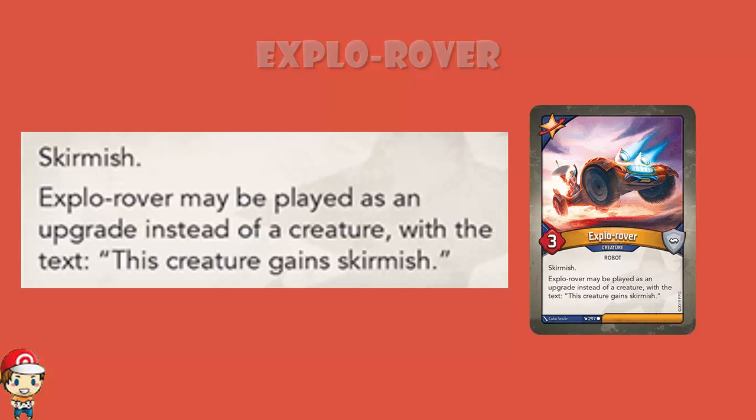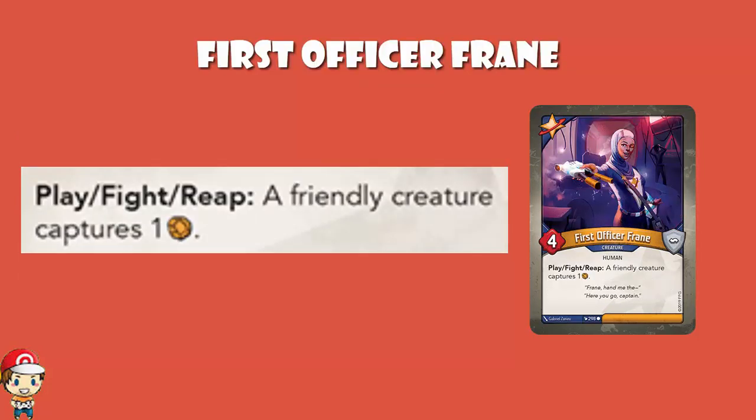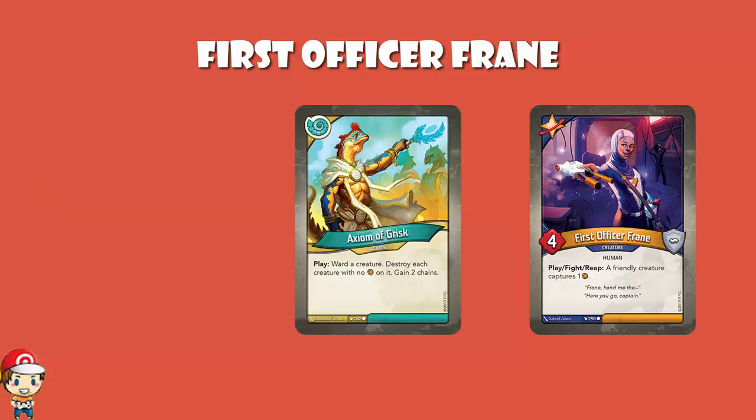First Officer Frayne is a 4 power, 0 armor creature. When you play, fight, or reap, a friendly creature captures an amber. Capture's not as good as stealing — you put an amber on one of your creatures, and when that creature is destroyed, your opponent gets the amber back. But they don't have it at the beginning of their next turn to try and forge a key. And then of course we've got cards like Axiom of Grisk that destroy each creature that doesn't have an amber on it. Yeah, this is pretty good.